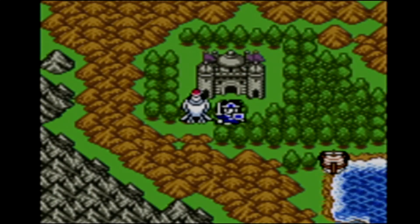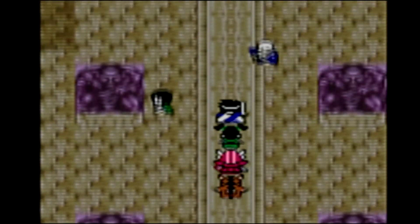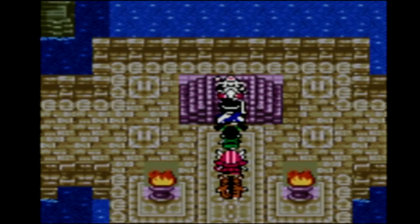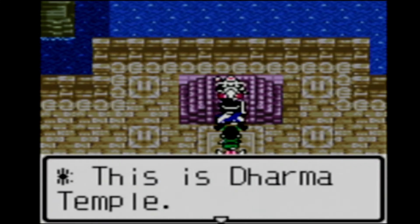I think the sage is a combination of both the cleric and the mage kind of in one, and a lot more powerful. So that will kind of be the final transformation for Nina, or the final class change for her.